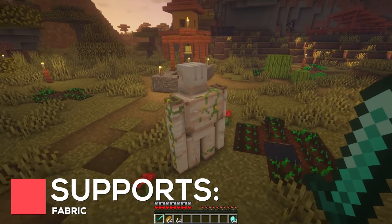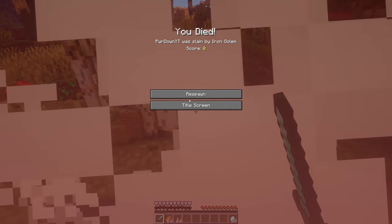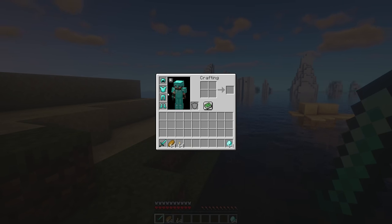Another mod that is a bit of a cheeky mod is Save Gear on Death. It allows you to keep all the items on your Hot Bar and Armor slots if you die, but you'll still lose any items that are in your other inventory slots.